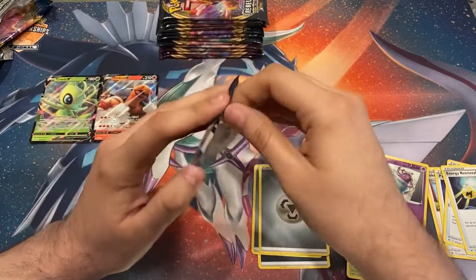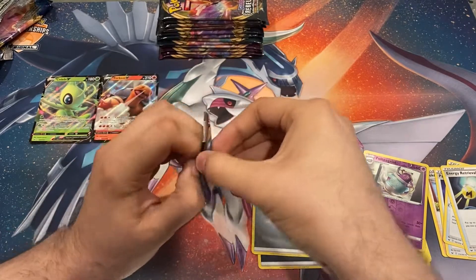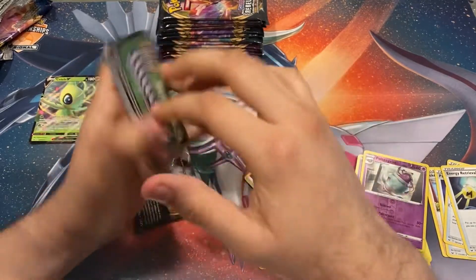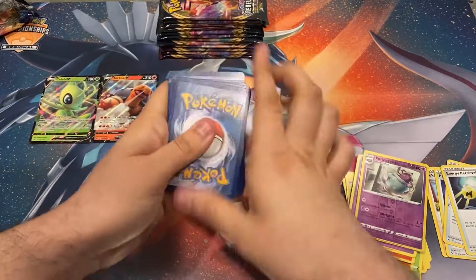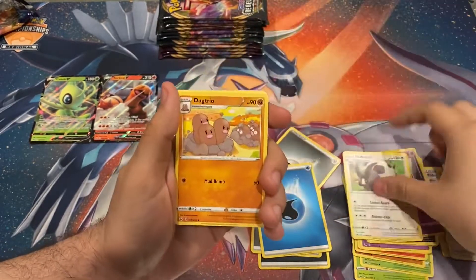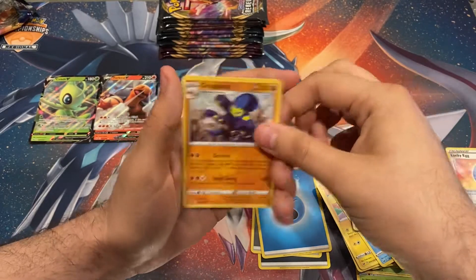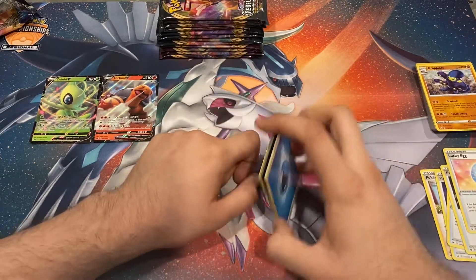Our final Sword and Shield base set pack. Green code card - the packs are telling us to calm down, we are not getting that hat trick. But that's fine. Water energy, Lucky Egg, double Dugtrio, Chinchino, Crabby, Munchlax, Ponyta, Cottonee, reverse Grookey, and a Grapploct.